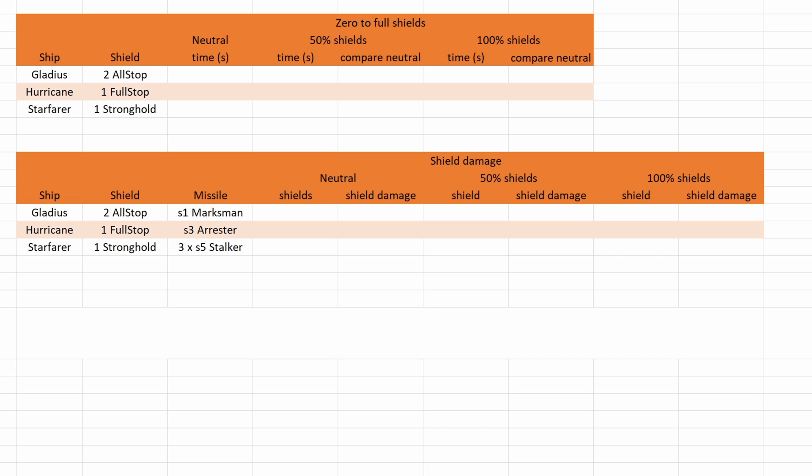I did this before but this time I want to test a few more shields — size 1, size 2, and size 3 shields. I find it very important to talk about this again because I myself forgot one thing about putting power into shields. We have a Gladius with two size 1 all-stops, a Hurricane with one size 2 full-stop, and a Starfarer with one size 3 stronghold.